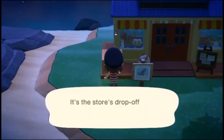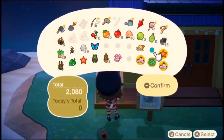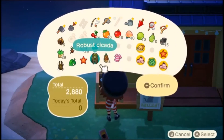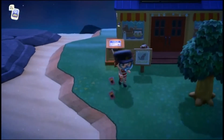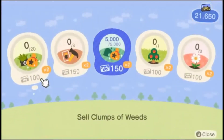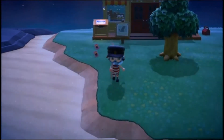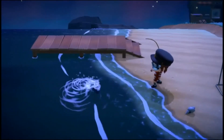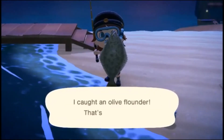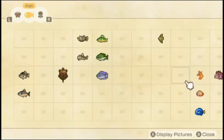Let's go ahead and sell all the things we don't really need — eight thousand bells. Alright, let's pull out a fishing rod. Olive flounder — I have that already. Yeah, I do.